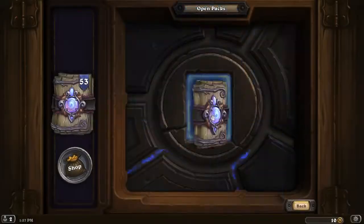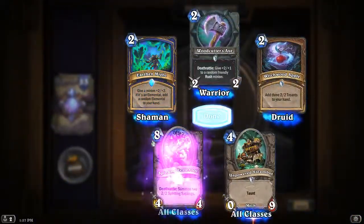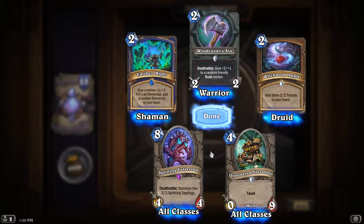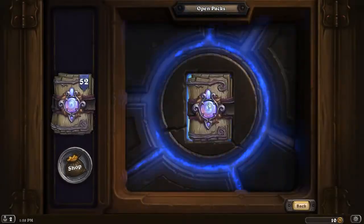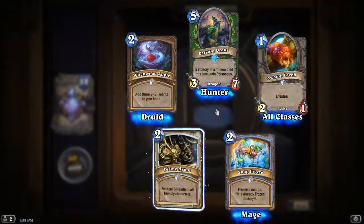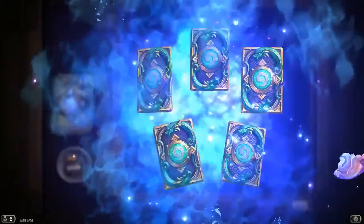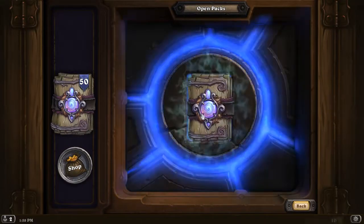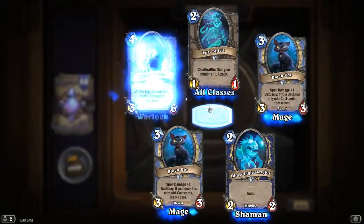Double rares — looks like we had those already, should be some more dust. Another epic — Deathrattle summon 2-2 saplings. At only a 4-4 for an 8 cost, not great. It puts minions on the table for you, but not seeing a lot of high cost spells either. I was thinking maybe with the Spiteful Summoner we'd have some new high cost spells to further some of those decks for different classes, but not seeing a lot of high cost spells.